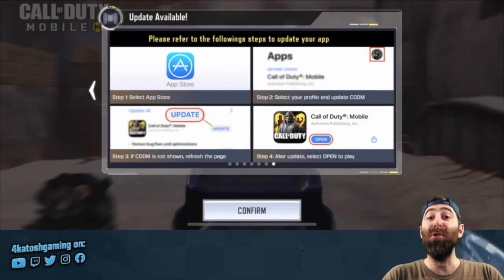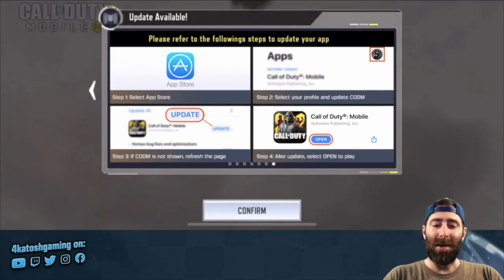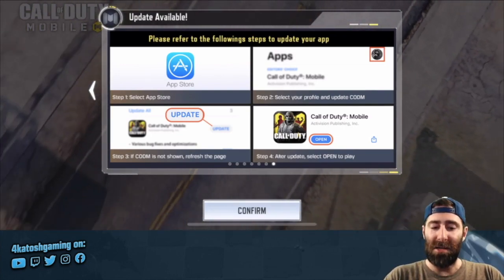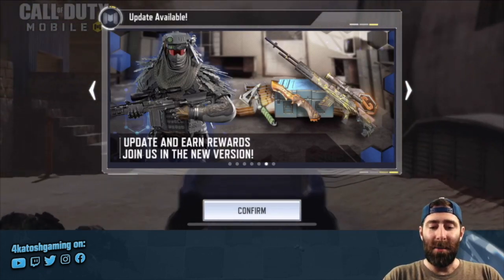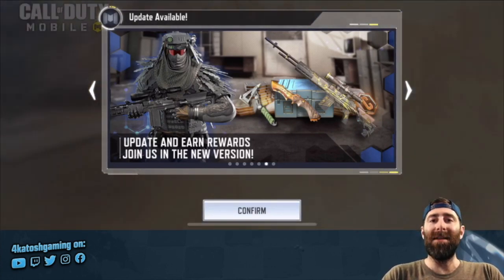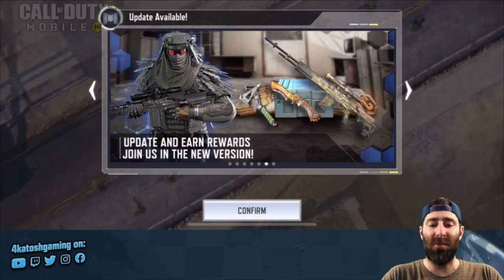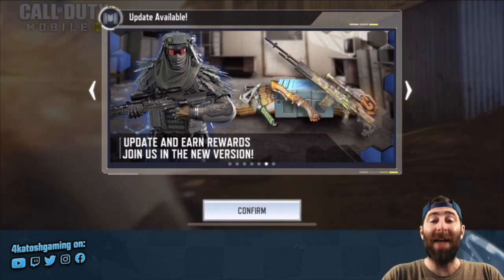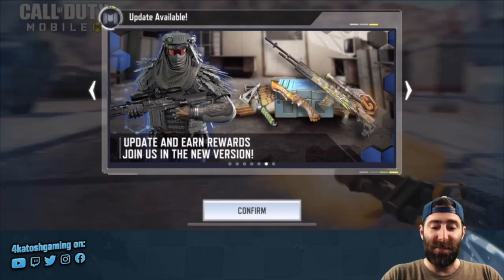G'day, Josh here, and we have had a huge update hit Call of Duty Mobile. The first screen is showing you how to go into your app store, whether it's the Google App Store or the Apple App Store, and update the app. Let's work backwards through each section and talk about what has already been introduced and what is coming. At the time of recording, there is roughly a day and a half left of the Season 2 Battle Pass, so make sure to finish as much of that off as possible before Season 3 officially kicks off. A lot of the stuff we'll be looking at is already in the game — it's been in for about two days now, and I've been enjoying it. It's been pretty fun.